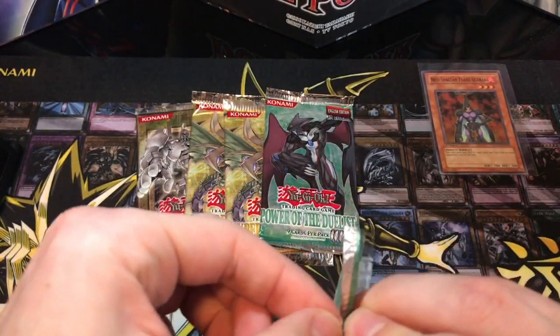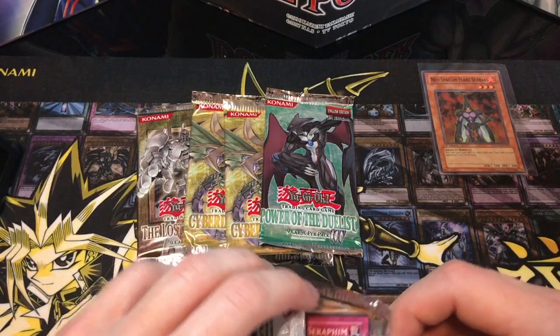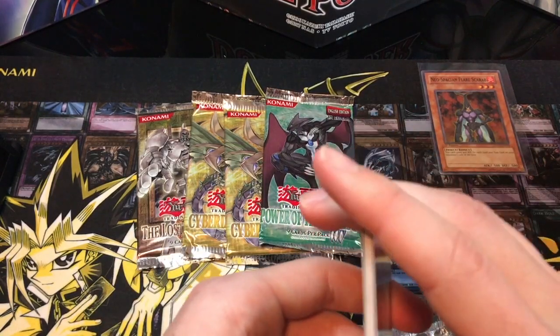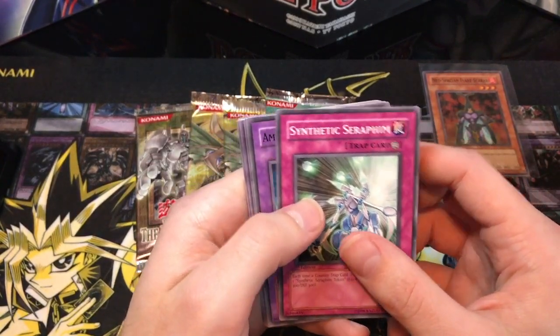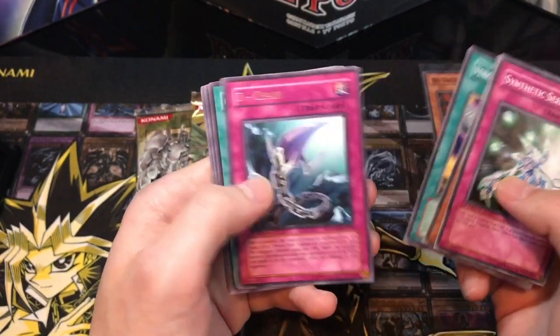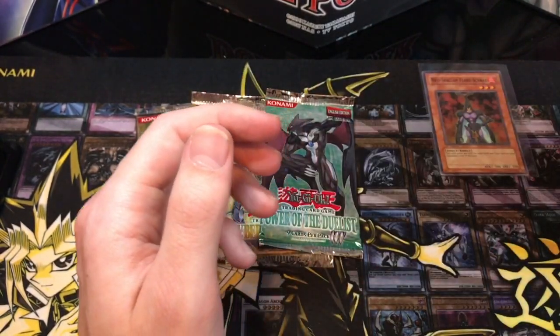Here we go, Power of the Duelist — the thick pack, for whatever reason. The cards just feel thick. Synthetic seraphim, amulets, rescue roid, ailing gray, via roid, connection zone, D-chain common, Soul of Destiny Mirage, Mausoleum of the Emperor, and Bytelon.